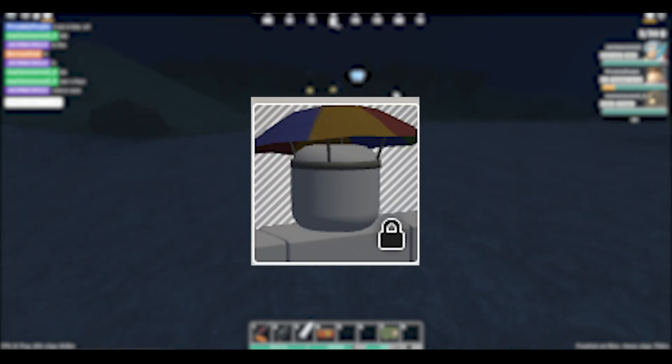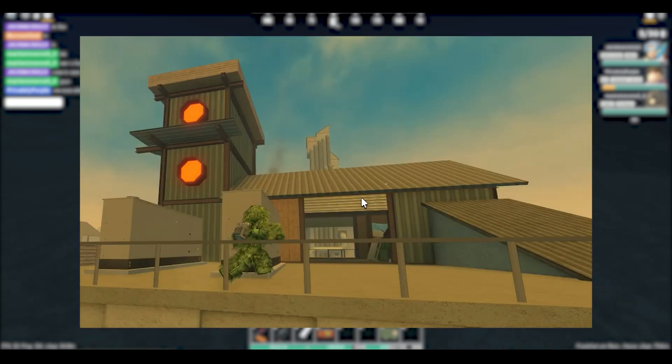The umbrella hat can be found at the Oasis Mosin Tower. Get to the top and you will see the zombie wearing the same cosmetic carrying the PU Mosin.